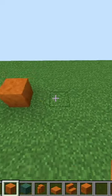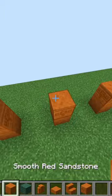I'm going to start by placing some smooth red sandstone blocks two blocks apart. Then I'm placing a chiseled red sandstone block on top of that, another smooth red sandstone block on top of that, and then a slab on top of that.